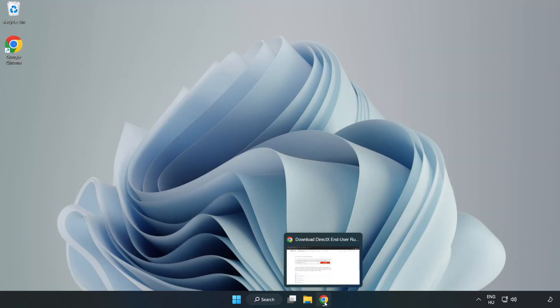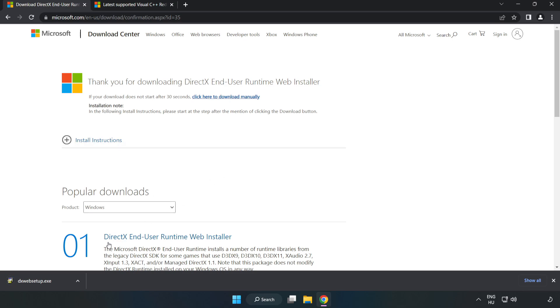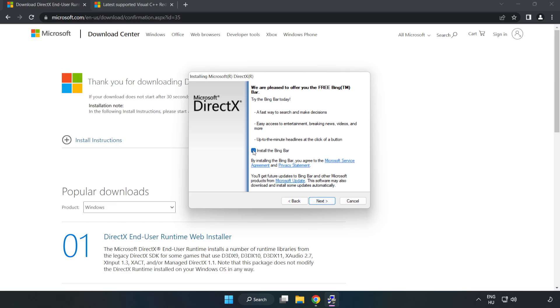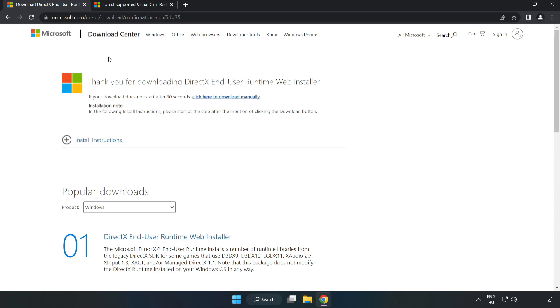Open your internet browser and go to the website — link in the description. Click Download, then install the downloaded file. Click 'I Accept the Agreement' and click Next. Uncheck 'Install the Bing Bar' and click Next. Once installation is complete, click Finish. Close the DirectX website.